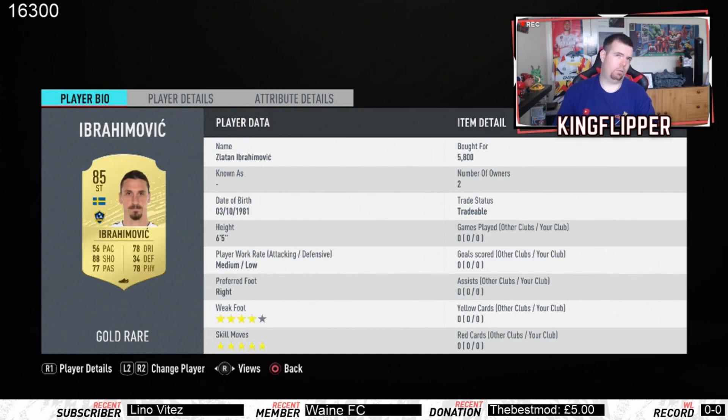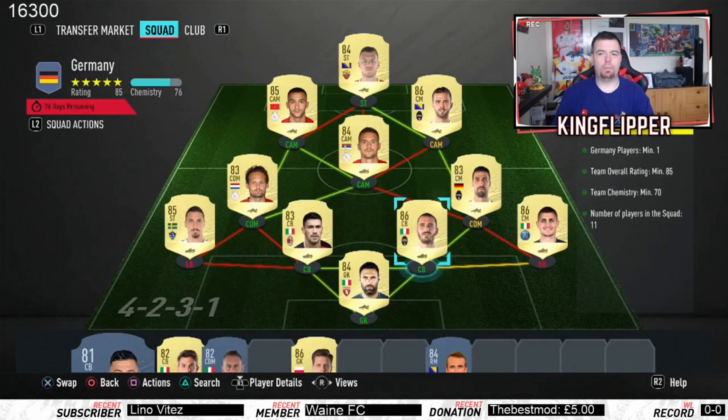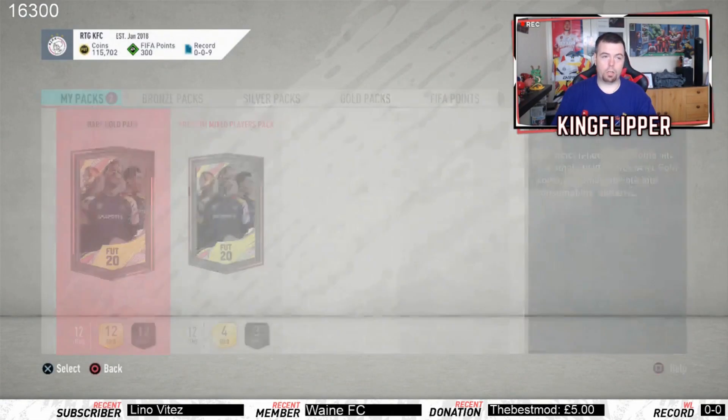Ibrahimovic 5.8K bid. Kadira 2.1K from the Italian league - he's your German player. Blind 3K from the Netherlands league. Pjanic from the Italian league 10K bid. Tadic 2K bid from the Netherlands. Zajac 6.8K - there's your three strong links. Jekko to finish off as a striker, 2.5K bid from the Italian league with a hyperlink to Pjanic. This German SBC was 58K total and you get a rare gold pack which is a 25K pack.